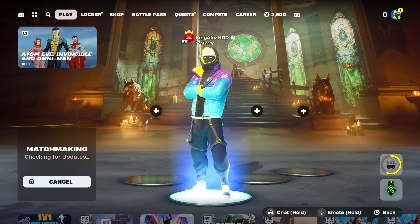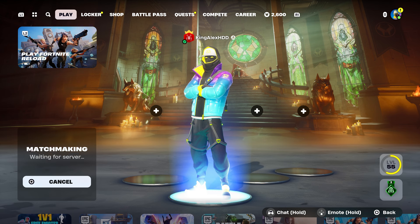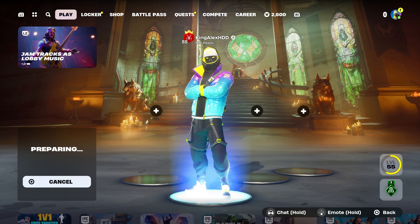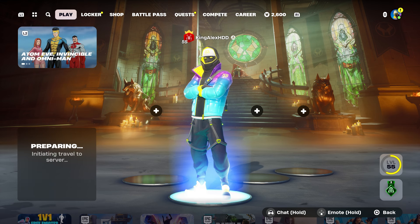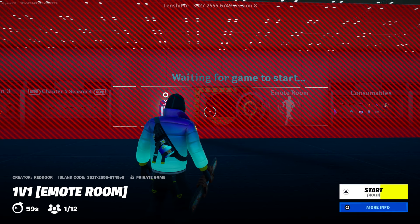I'm going to set it to private because I don't want to play with other people, but I want to show you where the emotes are. Make sure you guys follow the steps and you'll be good to go. Starting the game now — just give it a second, it might take a little bit, but it's completely fine. There you go, starting the game.